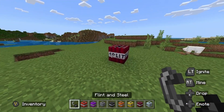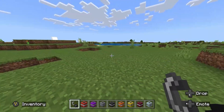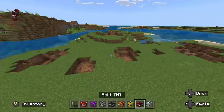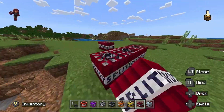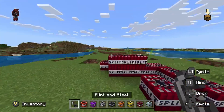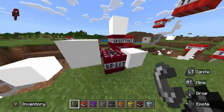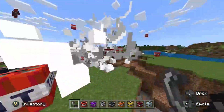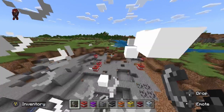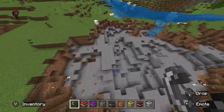Next up, we got the Split TNT. This one just splits up into four little other TNTs — super fun to use. Why don't we just light a bunch of them on fire and see what happens. Let's light all of them on fire. Getting ragdolled all over the place. This one spreads destruction easily throughout your world.